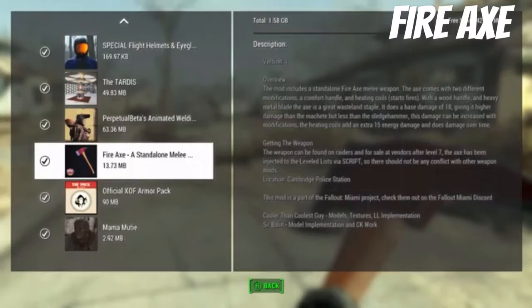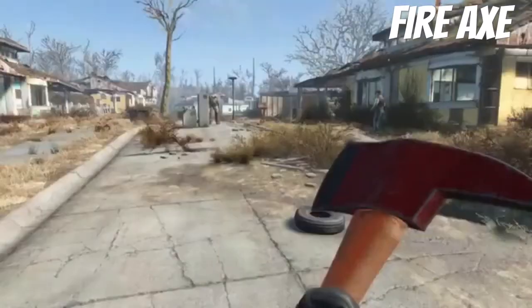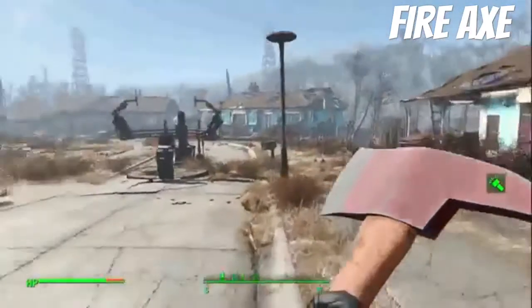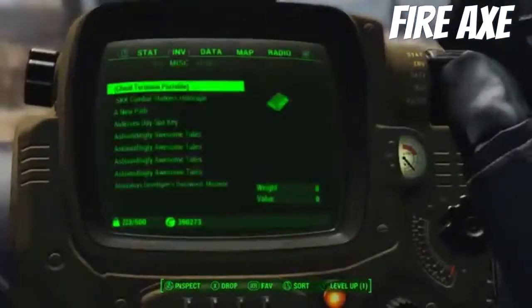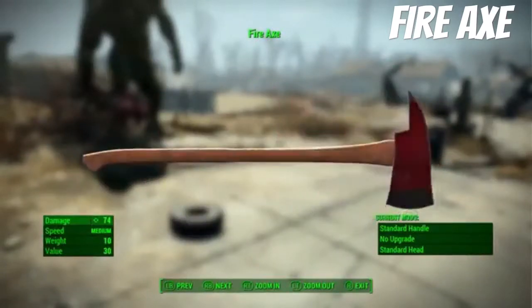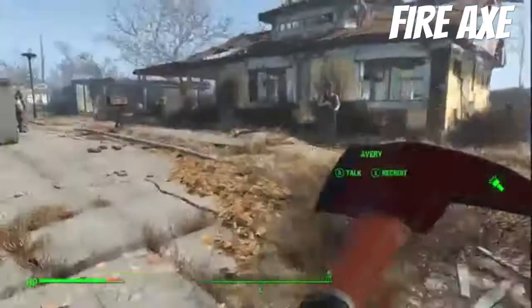It's mostly found at Dime City, so it's part of the Fallout Miami project. We also found it at Cambridge Police Station, which is probably the easiest way to get it if you're under level seven. It's a simple weapon — looks pretty cool, does pretty good damage, and you can upgrade it.